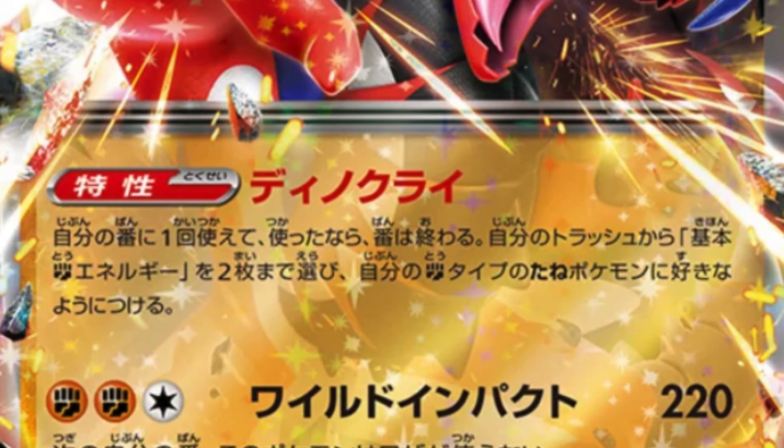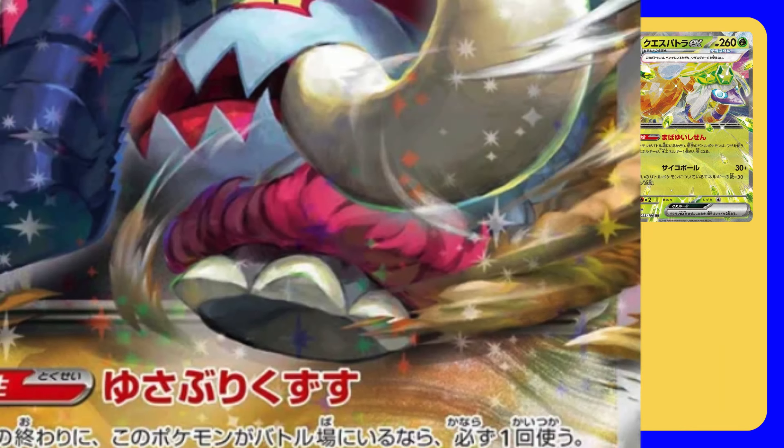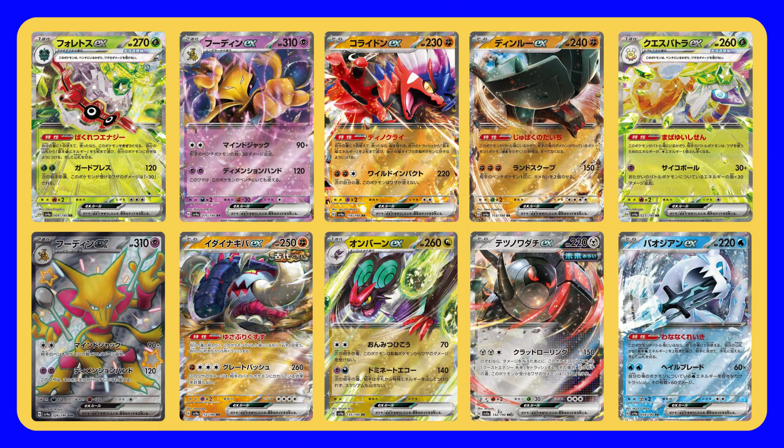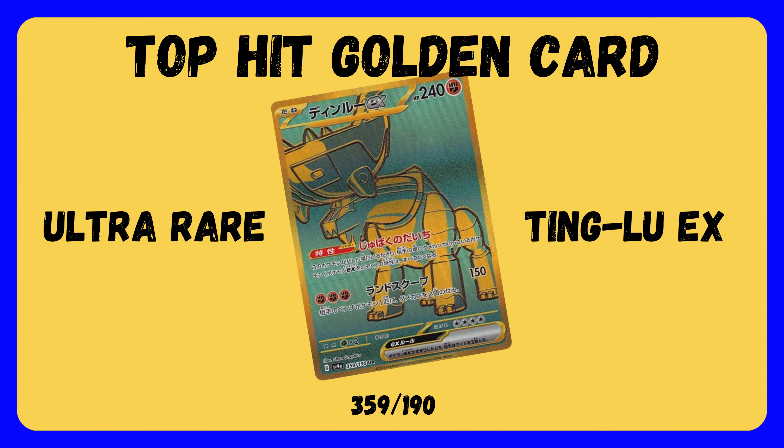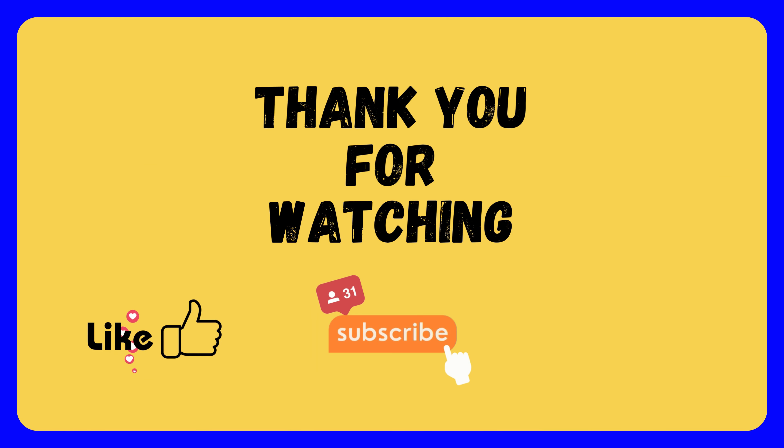Let's move on and review all the cool cards we got out of this. Here we have a list of all the EXs we've pulled from all the booster packs. Top Hit: Golden Card — Ting Lu EX Ultra Rare. Thank you so much for watching. Like, subscribe, and hit that bell notification. See you for the next one.